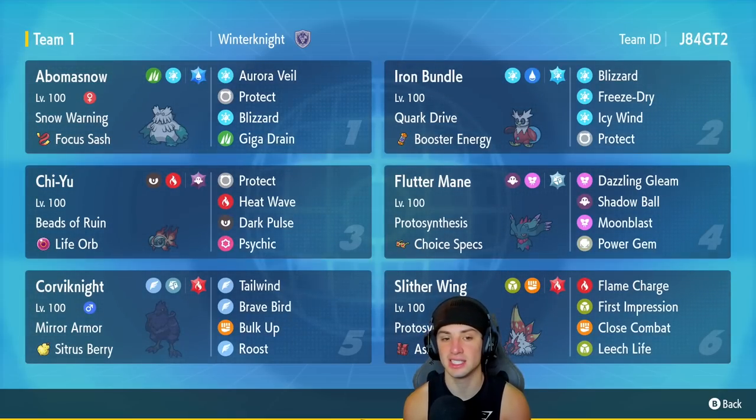Fluttermane is also on today's team and is a perfect partner for Chi-Yu, since it also lowers special defense. This Pokemon is super fast and holds Choice Specs for crazy damage. It has Protosynthesis, Dazzling Gleam, Shadow Ball, Moonblast, and Power Gem.